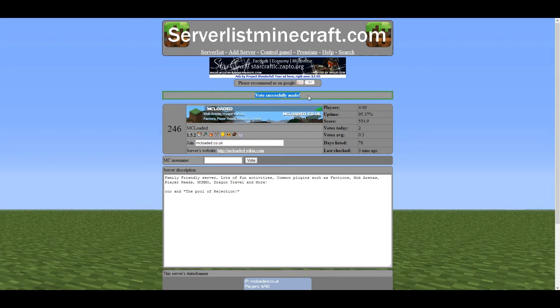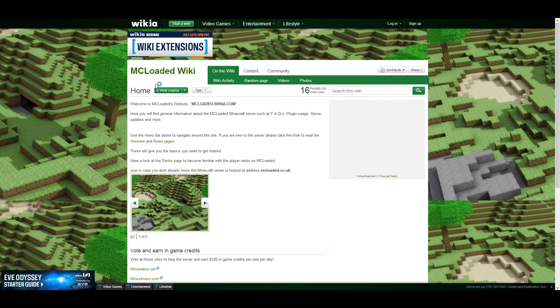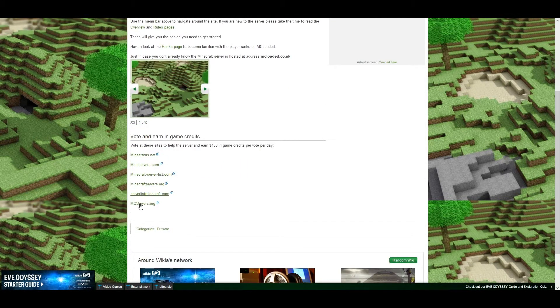So as long as I was in the game, I would have voted and got my in-game cash. Just remember that you need to go to mcloaded.wikia.com and click on the voting links there. I hope that's informative and given you what you needed. Guys, catch you again soon.